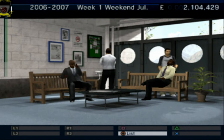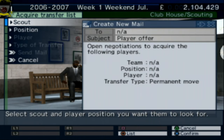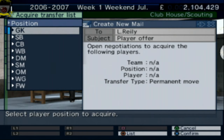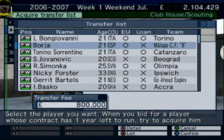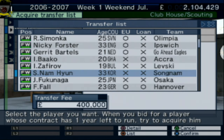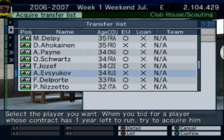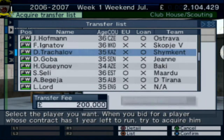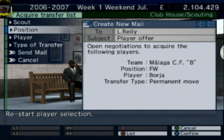Let's go into scouting and see what we can get. Acquire player, transfer list — have a little look at any players we can scout. Looking at forward positions: there's Borja and Nicky Forster. Borja is obviously going to be good, so let's see what we think about that and send out a scout report.